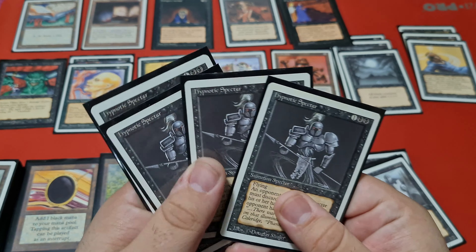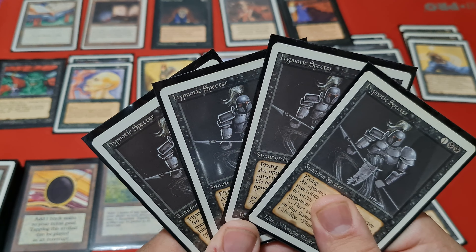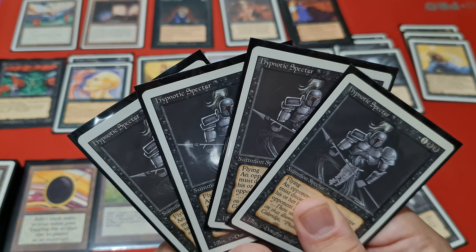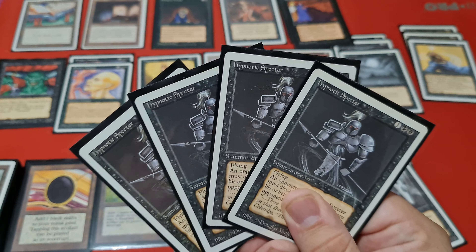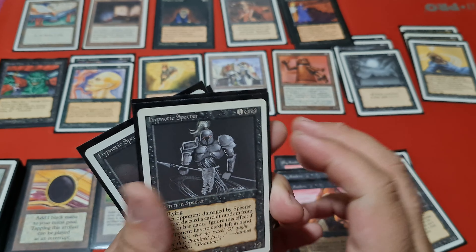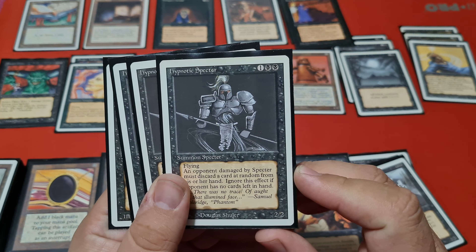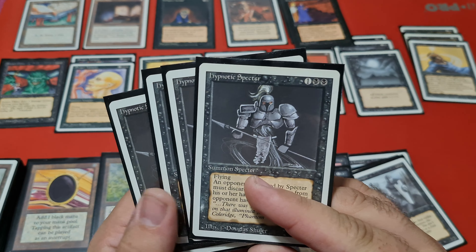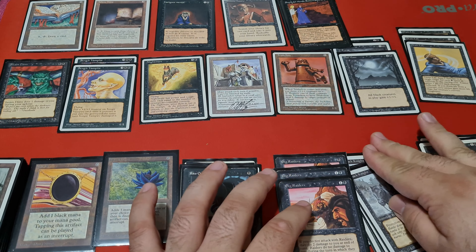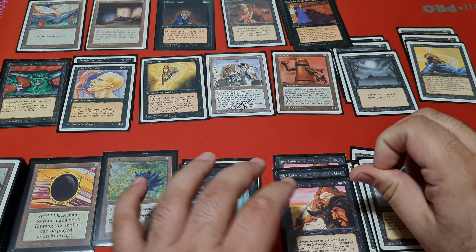Then we've got four Hypnotic Specters. Hypnotic Specter is really amazing — such a staple card — but I never, in any of the games that I played this tournament, was able to deal damage with those Hypnotic Specters. Can you believe it? Because they're a removal magnet, definitely. Every time I got my Hypnotic out, my opponent would either bolt them, swords them, or do something else, or just use Maze of Ith on them. It's really interesting that statistically I never dealt damage with those.